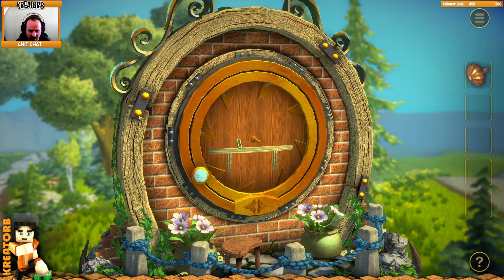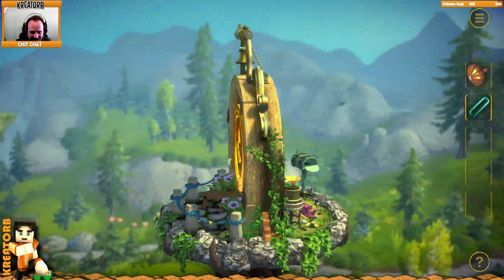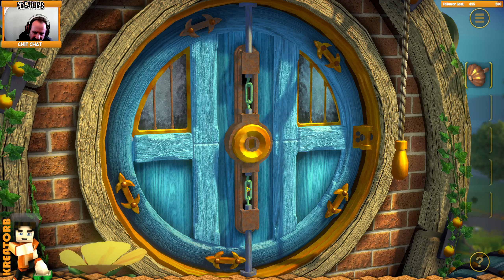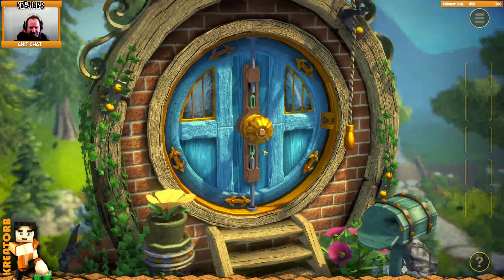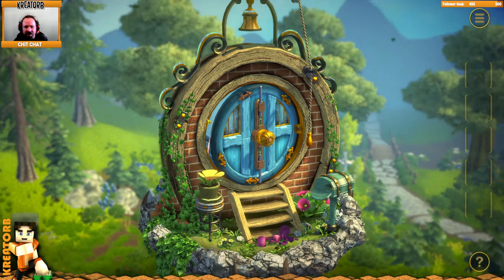Let's open that up. Look, look, look - we got a hook! We got a hook in there. So we got the principle of the game. We're going to click in there and put the knob in the hole - and then turn that knob several times. Look at that - we got ourselves a door!